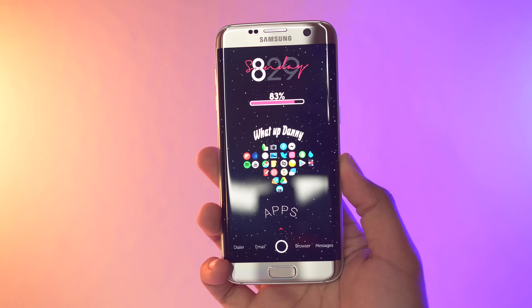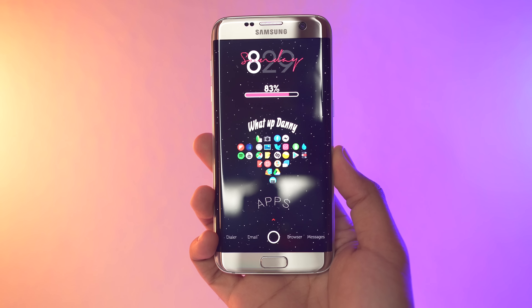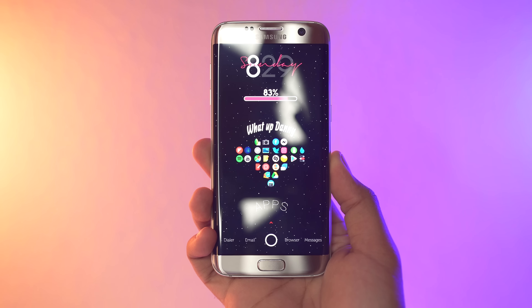Taking a look at this setup, it's definitely more on the busy side of things, but you've executed it very well. The wallpaper here looks really nice — in fact, I've seen this wallpaper a few times in my submission inbox. Starting from the top, I do like the widget; it adds some nice color to the setup, and you've matched it with the battery bar down below. That looks really good. You've also hidden your status bar — thumbs up for that.